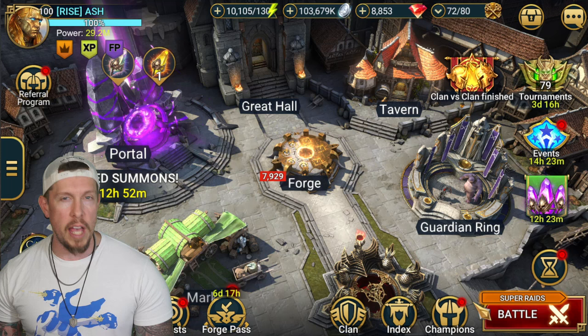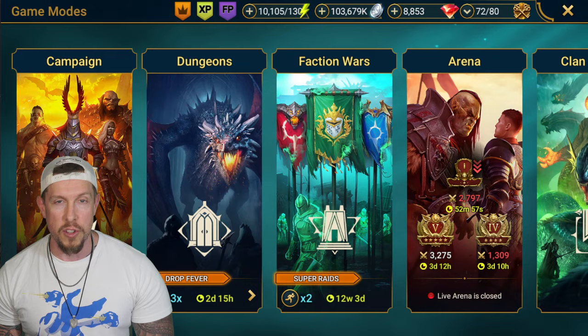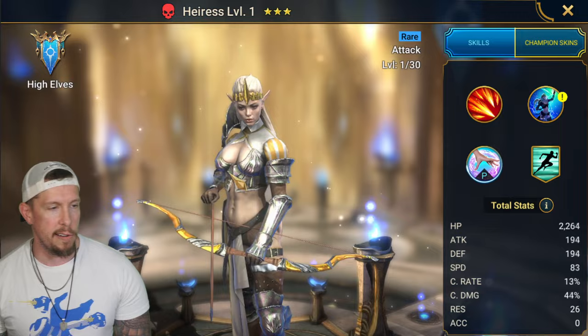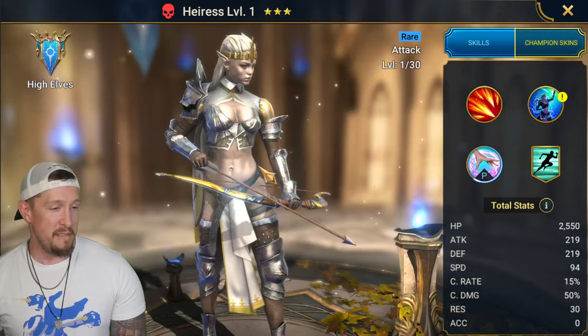It is Eris. She's campaign farmable rare - it's in stage six, on Queen Ava's stage, the Palace of Avaria. We have a little champion right over here: Eris, Force affinity, High Elf champion. She looks pretty cool aesthetically - I'm a fan.